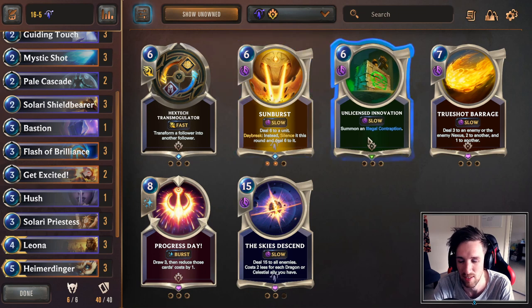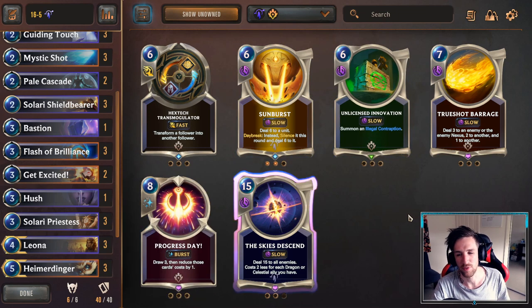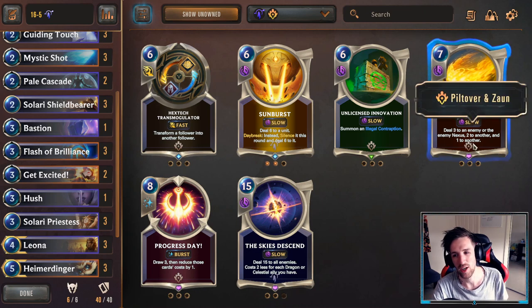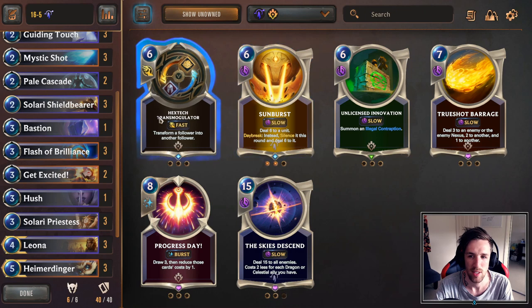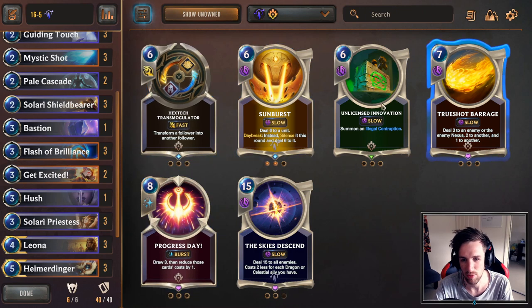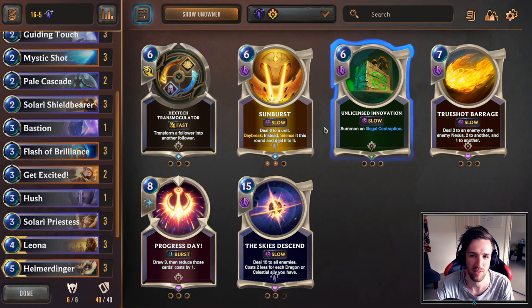Sunburst is a great pickup. Unlicensed Innovation just develops more board state and more spells for Heimerdinger. Even Trueshot Barrage is not that bad at the moment, especially when you're having such a strong early game. Curving out into these cards later in the game is quite useful. As I said, Skies Descend is the only brickable card, so you have five decent options.